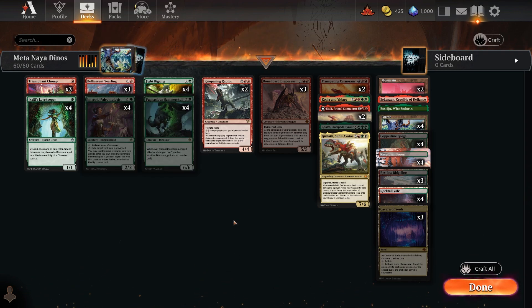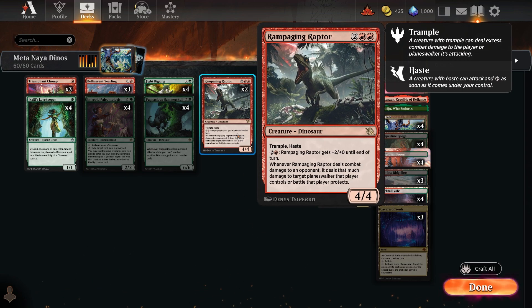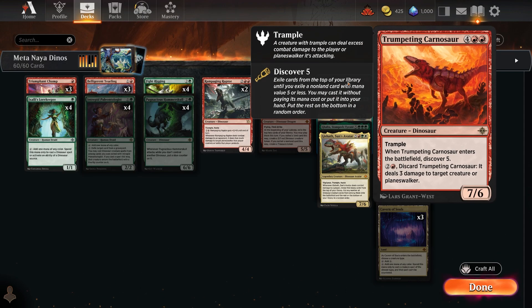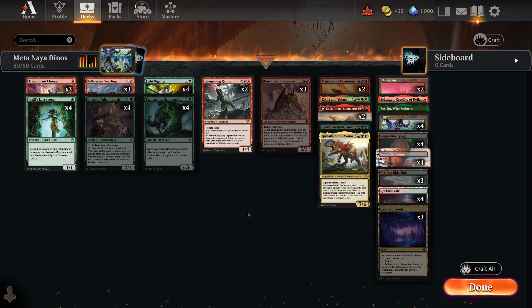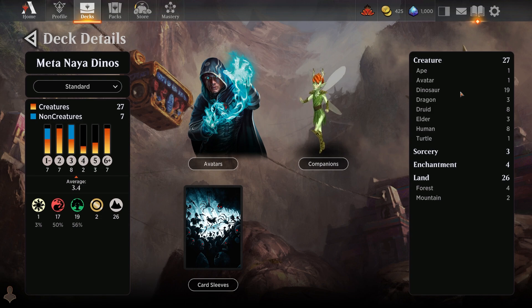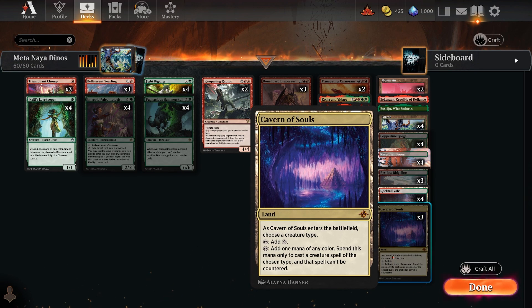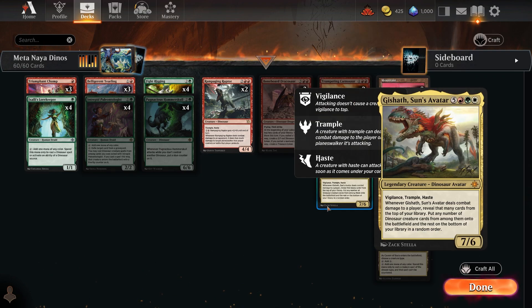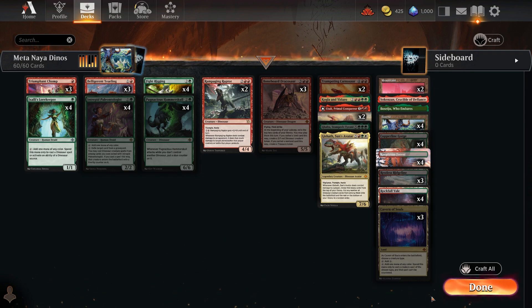The Naya version runs 27 creatures, three sorceries, and four enchantments with a CMC of 3.4. It still has the same law-keeper ramp, Pantlaza, and Triumph of the Chomp for removal. It runs Rampaging Raptor with trample and haste as another slight difference. You could mix cards from the two dino decks, but these tested versions are getting up to 60% win rates over 500-plus games. It runs three Cavern of Souls rather than four.